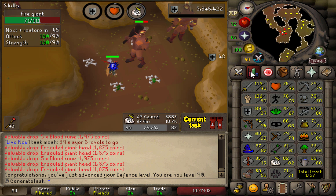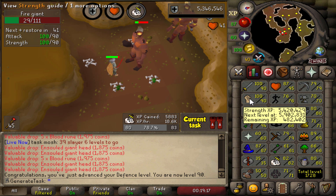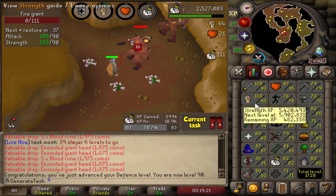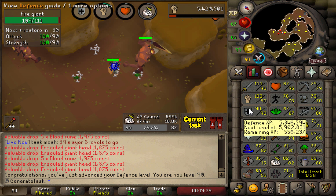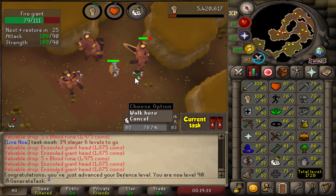There it is — 90 Defense! That looks beautiful actually. 90 Attack, Strength, and Defense lined up right there. So I might go straight to 99 Strength now, although we'll be getting a whip before that. As soon as I have the whip I'll probably be on controlled forever, at least until 99 Strength.